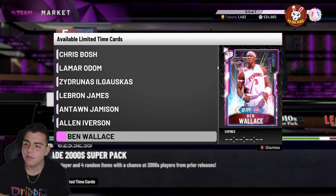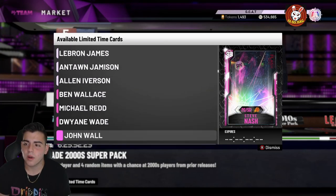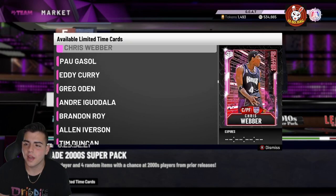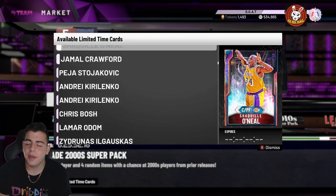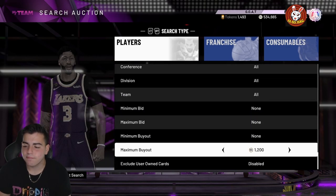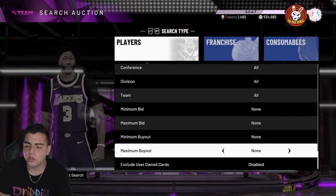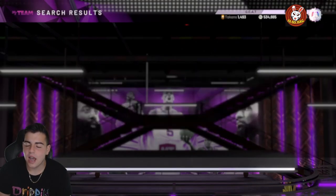They have Goat Shaq, Goat Wilt, LeBron, Lamar Odom, Rashad Lewis in here. The pink diamonds include Tracy McGrady and LeBron James. Giannis is definitely not on this one — Dwyane Wade is. The pink diamond filter should be going crazy. You could choose any filter you want; me personally, the galaxy opal filter with lowest overall is probably going to be the most popping.